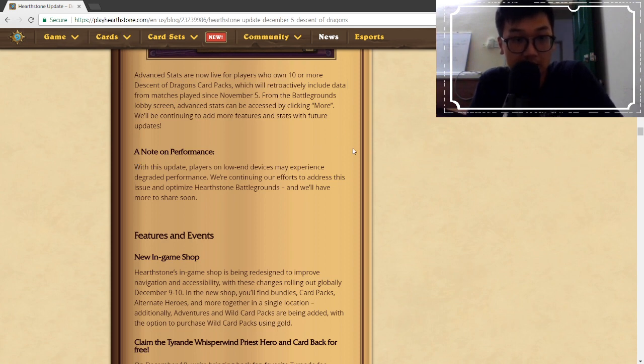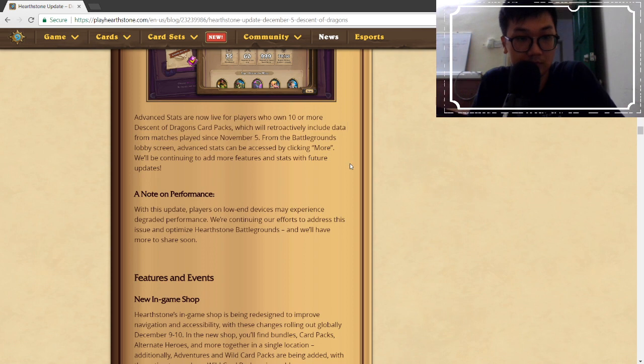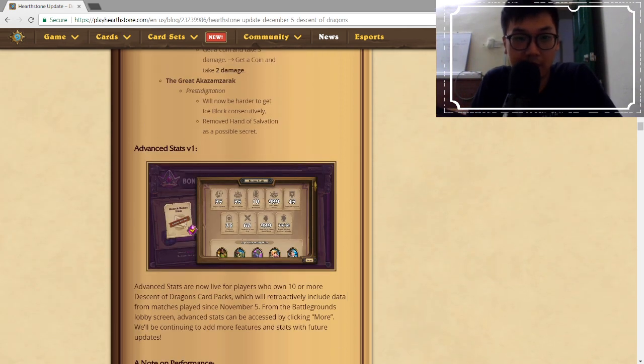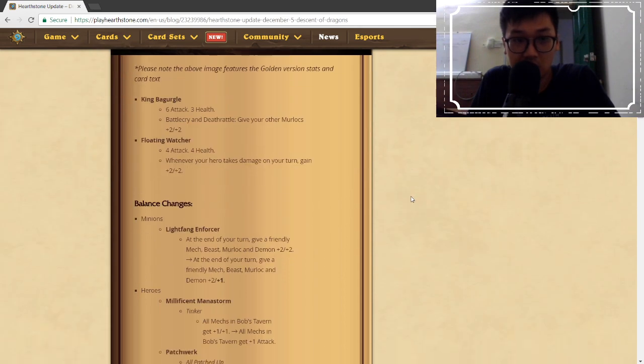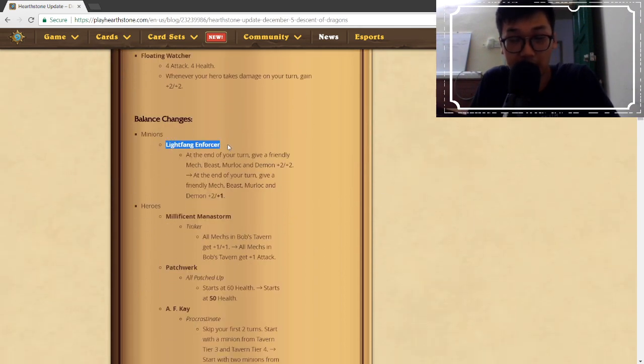Players on low-end devices may experience degraded performance with this update, with continuous effort to address it. So we may see some performance improvements. That's a summary of the update — I hope you enjoyed this. I like to cover Battlegrounds content a lot. Please leave comments on what you think of the changes to the heroes and minions. I'm sad Lightfang got nerfed — it was my favorite tier 5 card. Keep grinding, get to that high rating, and I'll see you guys in the next one.